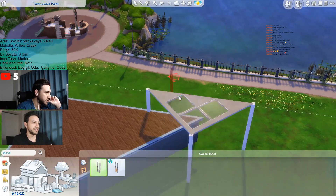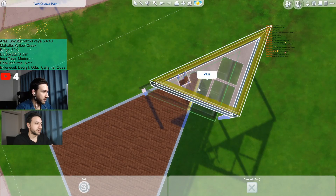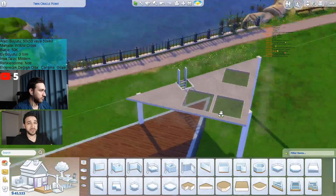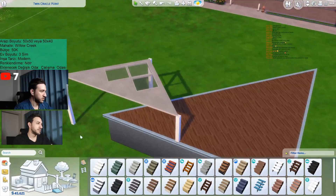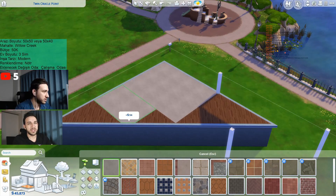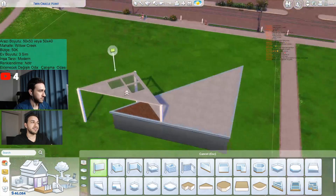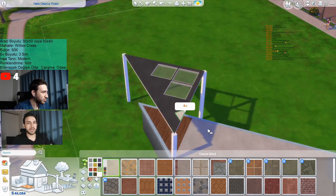Let me continue with the conditions. So instead of Willow Creek I used Newcrest. For budget, it was decided as 50K, which was really lucky. 50K was more or less enough for me since I've been usually building tiny houses, and tiny houses don't cost that much.